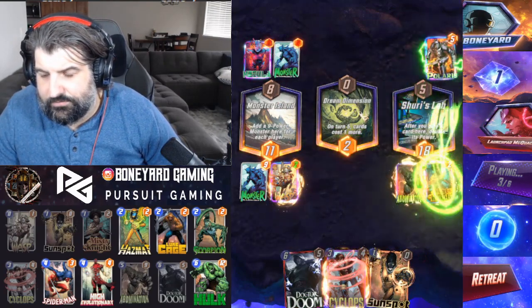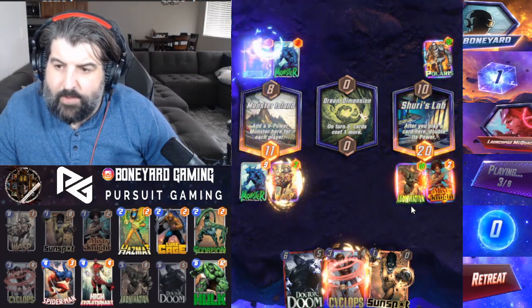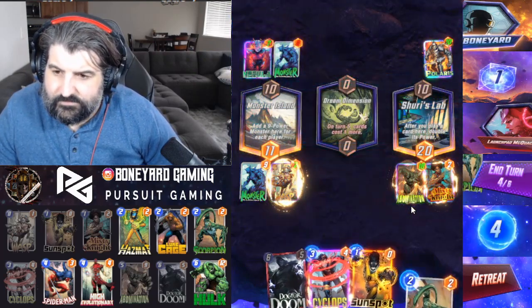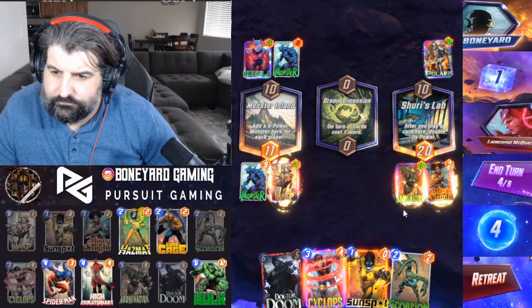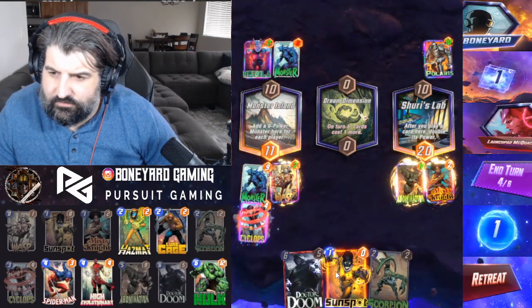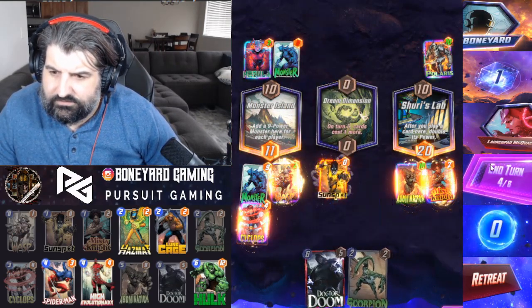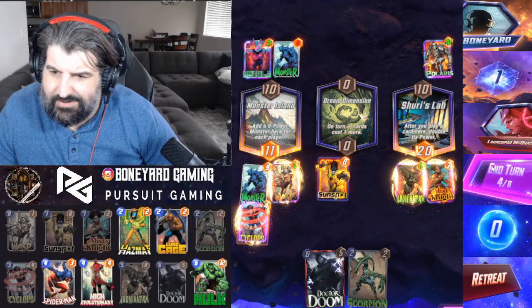Abomination is already down to three cost. We might as well just take the risk of getting him on the board. We don't want to see a Luke Cage take that value away from us — a lot of times that's the case. Luke Cage and all of a sudden his power is right back up to five. I thought we'd get him on the board just quickly enough, even though we probably could have gone Sunspot beforehand.